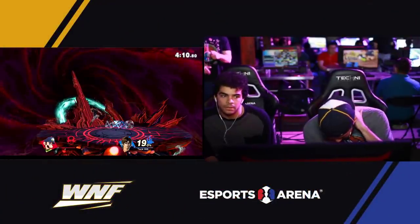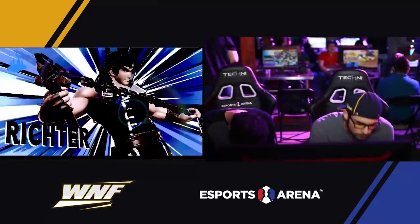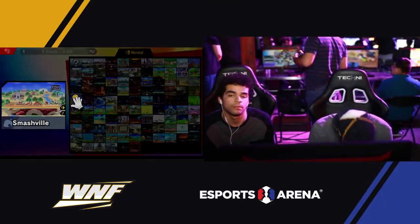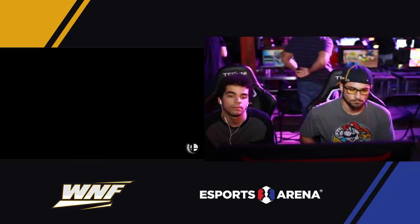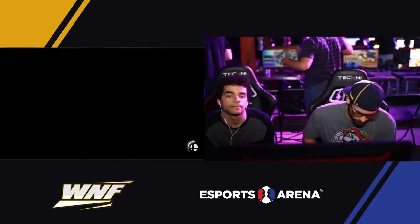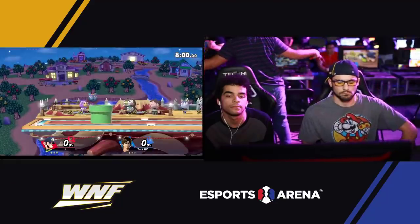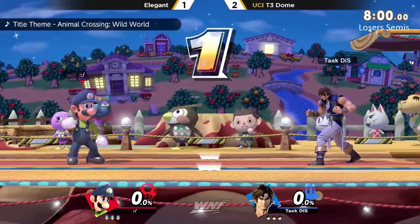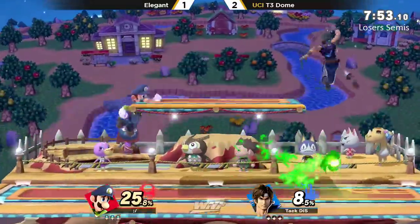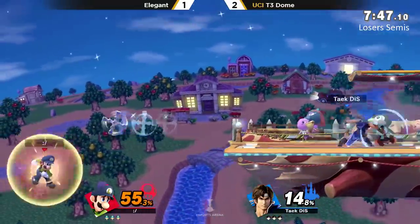T3 Dome sitting 2-1 against Elegant right now. Can Elegant bring this one back? The bans against Luigi possibly stayed the same because he's going to Smashville. I wonder why he didn't ban Smashville — it worked out so well for Elegant last time. We saw a two-stock game for Elegant on game number two on Smashville, so I'm not surprised we see him running it right back. Another fireball — going to clank with cross. Very nice parry on that, and Poltergust not going to have enough priority against the whip.